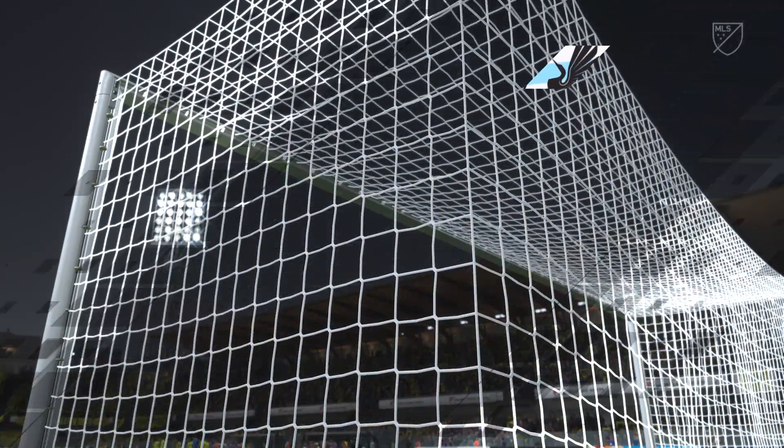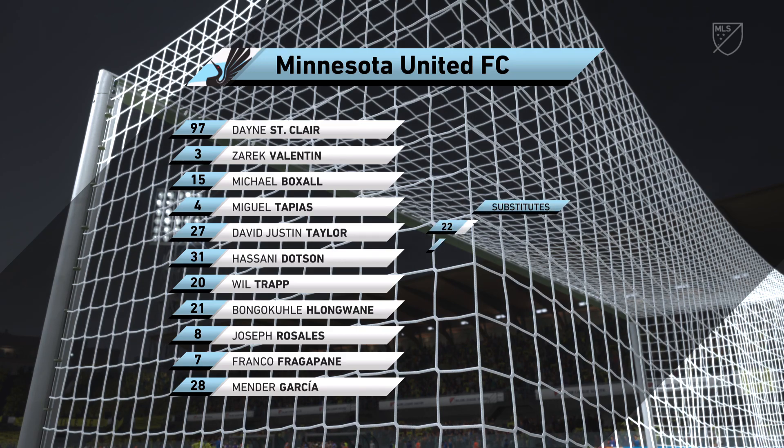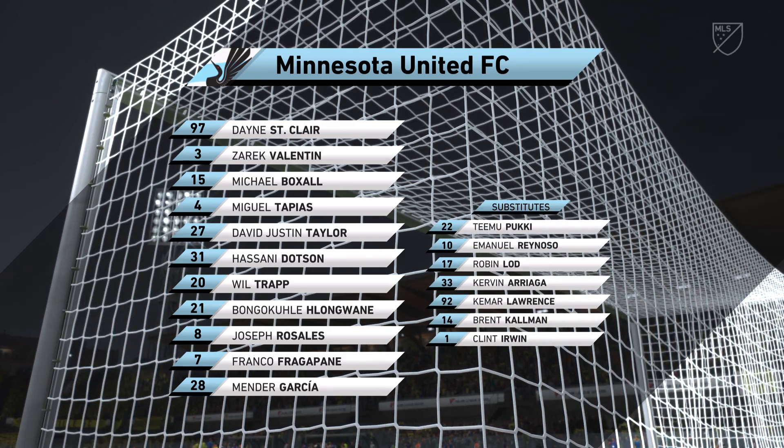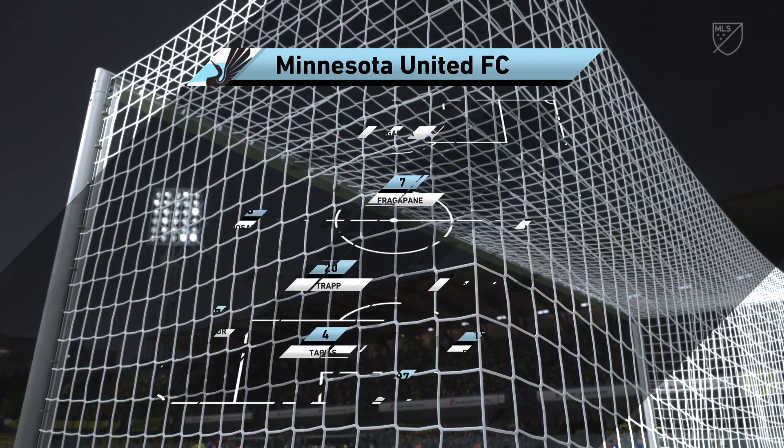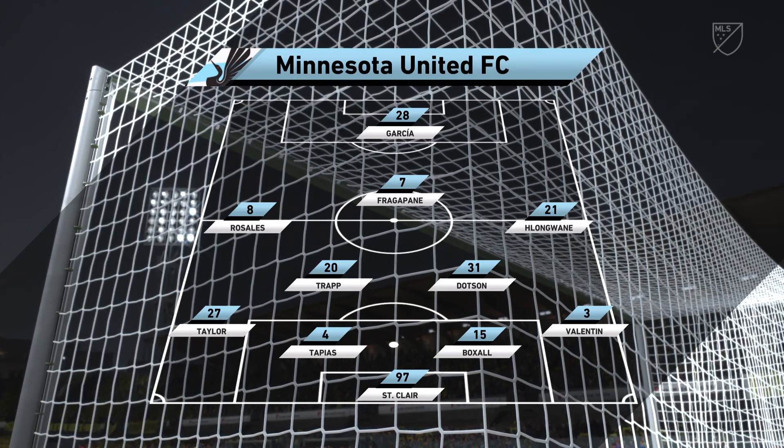And this is the initial 11 for the visitors today. They're starting with an attacking 4-5-1 formation with three players in advance of two holding midfielders. But it's important that the wide players come in field to join the centre forward at the right time.